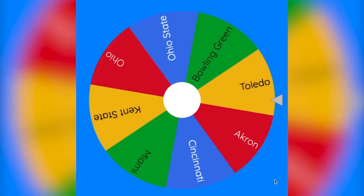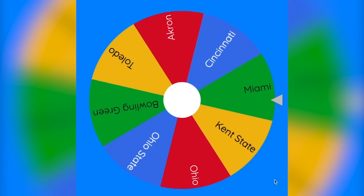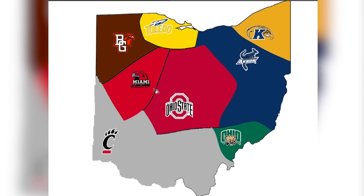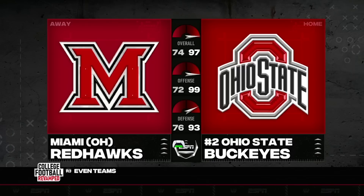Cincinnati is by far the most powerful right now in terms of territory. Spinning the wheel — it looks like Miami will be playing again. They are looking for redemption after losing to Cincinnati and they will be playing to the east. Miami, you have to go up against Ohio State. Take a look at these stats — this is going to be a rough game for Miami, most likely, but you never know.